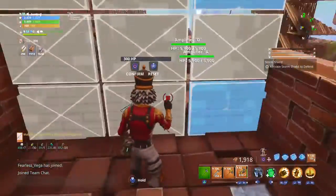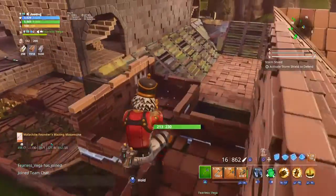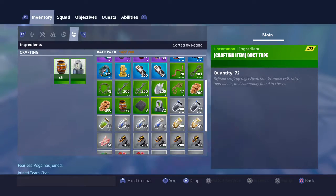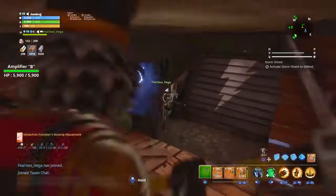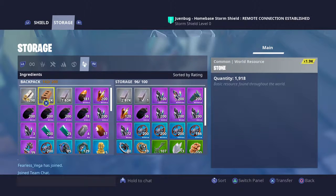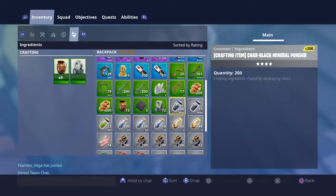Thank you. I need more of those powder — I don't have any more. So that's it. Thank you guys for watching. That's an easy little glitch right there. I already got these stacks and did this and got a bunch of charred black.